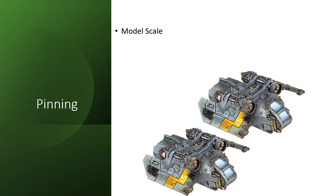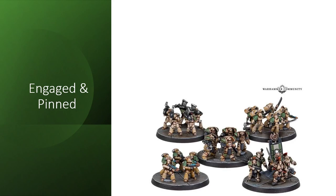Each detachment has a scale which determines how it interacts with other units. Detachments engaged with an enemy detachment that is equal to or larger in scale are not only engaged but also pinned. When charging, at least one model must end in base-to-base contact with an enemy model. And because of the pinning mechanic, timing of the actual engagement can be the most important factor after unit stats.